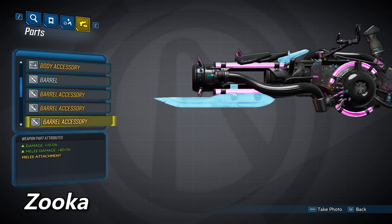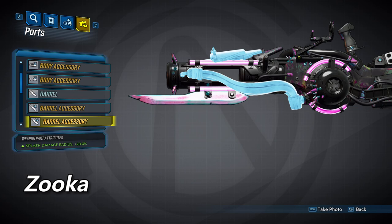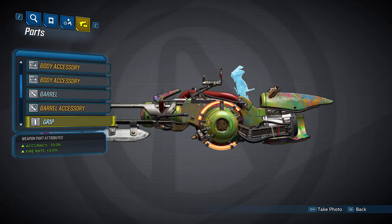For the accessories we have the first one here, which will be a melee attachment that will increase your damage by 10% and increase your melee damage by 80%. The second accessory is going to increase your splash damage radius by 20%. And the third one will also increase your splash damage radius by 20%.